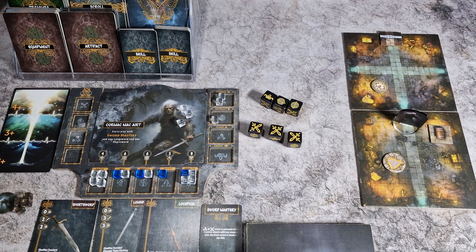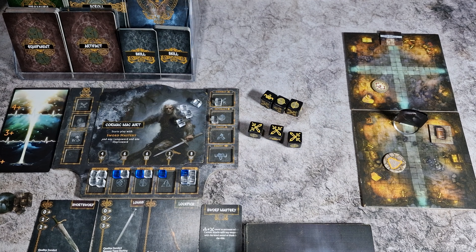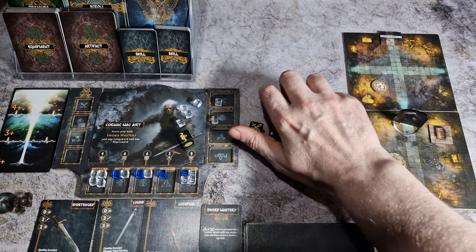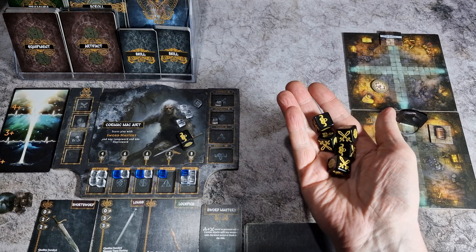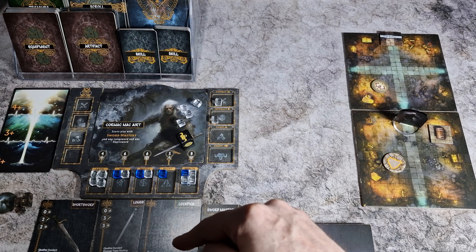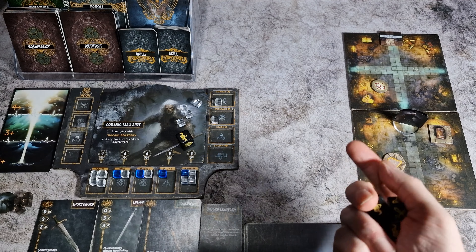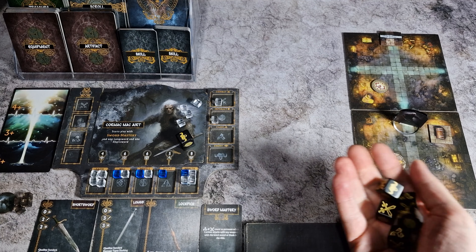The player decides he's going to break the chest open using a combat rather than use his last remaining interact. Cormac needs two successes and he has five dice in a test of might. His weapons are not going to be of any use here because they're slashing weapons and a piercing weapon, so he would need a bludgeoning weapon to help him break through the chest.